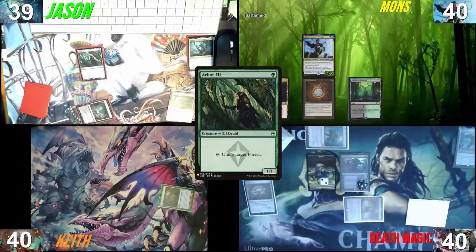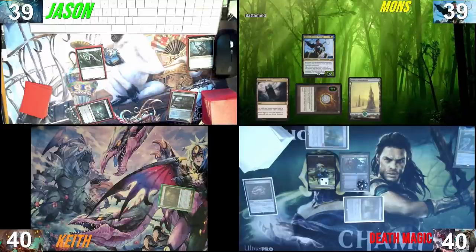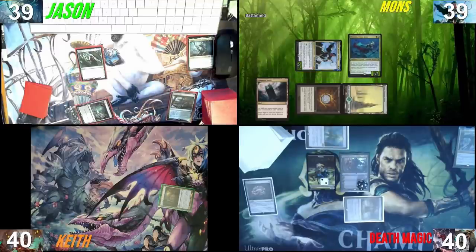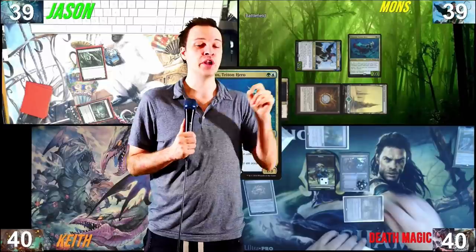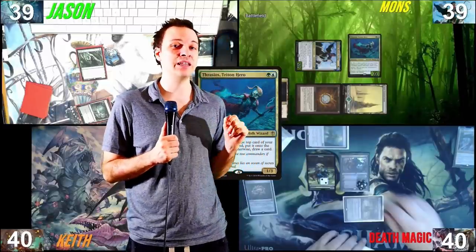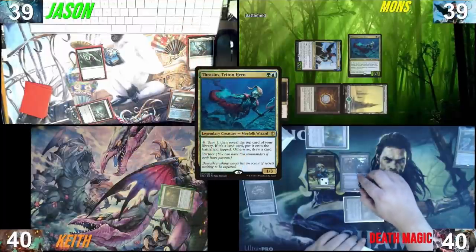Verdant Catacombs — sacrifice it for a Forest. Tap for two blue, cast a Preordain without floating a blue. Scry two, put one on the bottom and draw one. Tap for green, use the other blue and cast Frasius. Attack with Kinnan at your Tevesh. For those who don't know why you play Frasius in Kinnan: it's very easy to generate infinite colorless mana, but you need colored mana to win with Kinnan. Frasius can fix that, winning from colorless mana. I will not block and pass the turn.